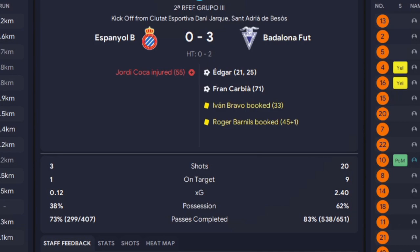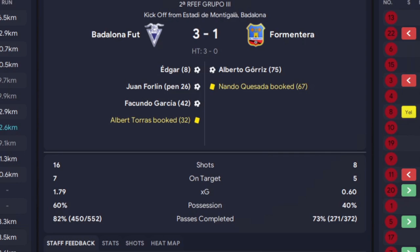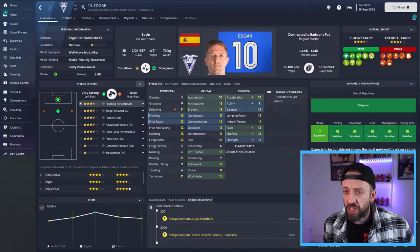The next clutch of games were good. Espanyol B, we smashed them 3-0 - Edgar getting a couple. Another good win against Valencia Mestalla 2-0, so we're not conceding goals now. We made it three wins on the spin with a 3-1 win against Fomentera - Edgar, that man again, on the score sheet.